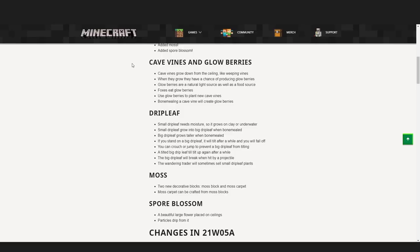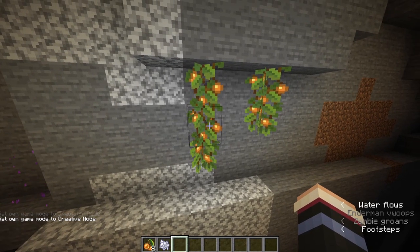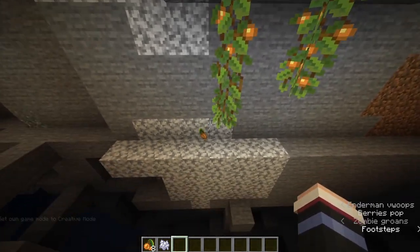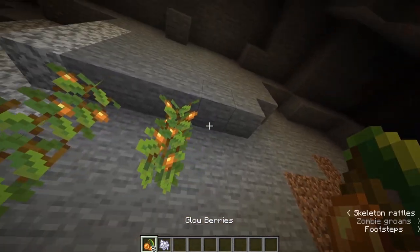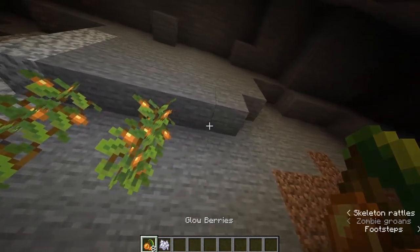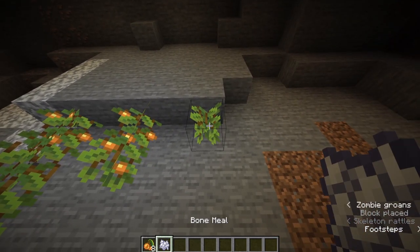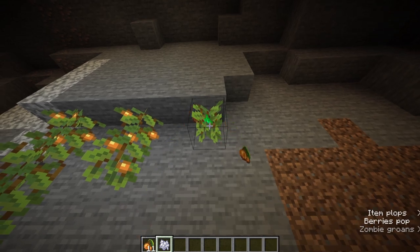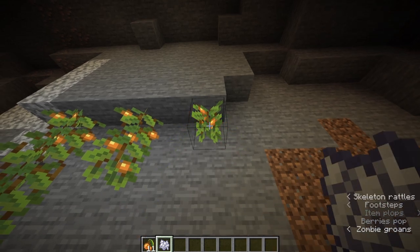Cave vines and glow berries. Cave vines grow down from the ceiling like weeping vines, and when they grow they have a chance of producing glow berries. Glow berries are a natural light source as well as a food source for players and foxes. You'll need to use the glow berries to plant new cave vines, but bone mealing a cave vine will create new glow berries, so you can cycle those back and forth forever.